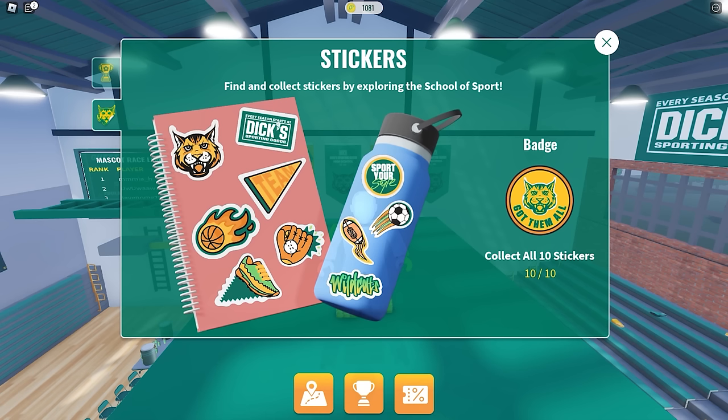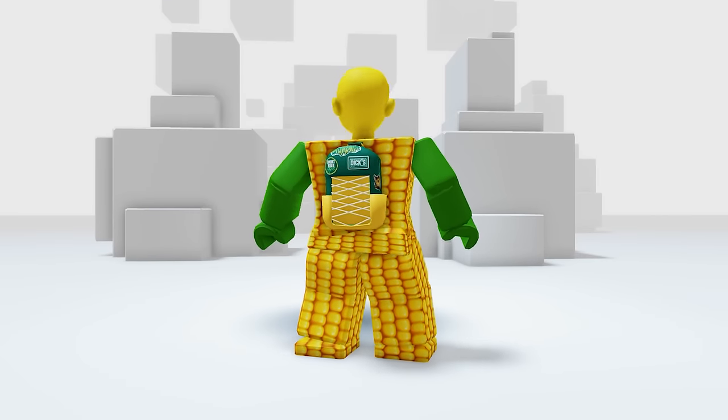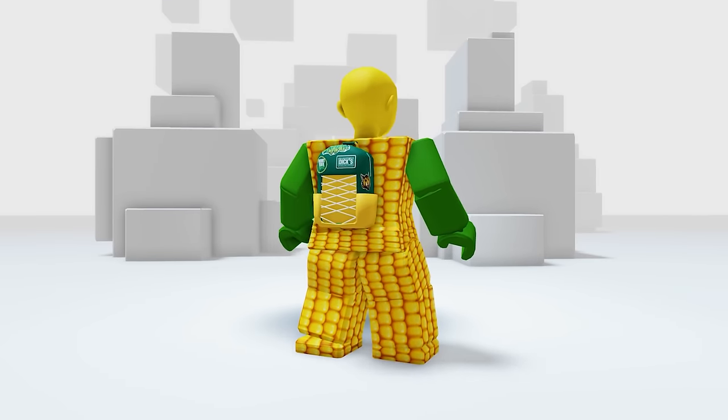Now let's check what we got. This is cute. I feel like this UGC was made for me — yellow and green.